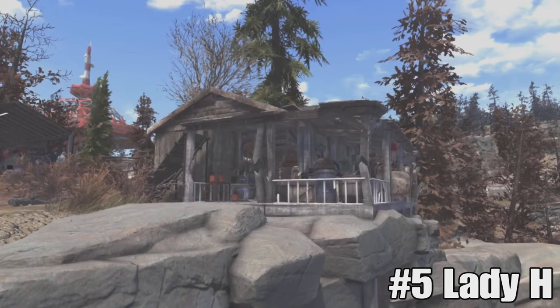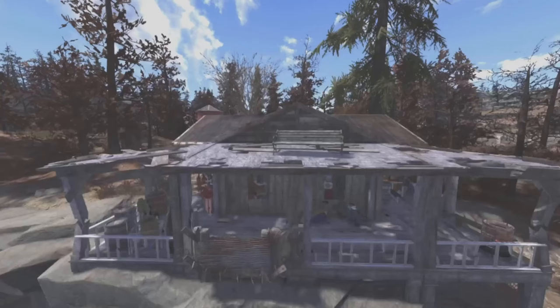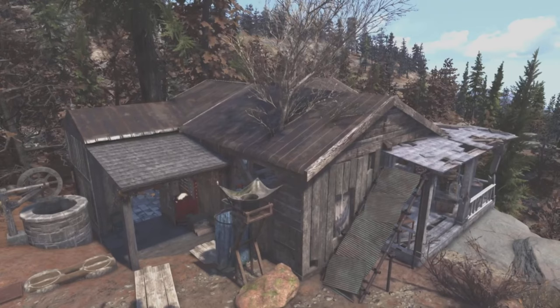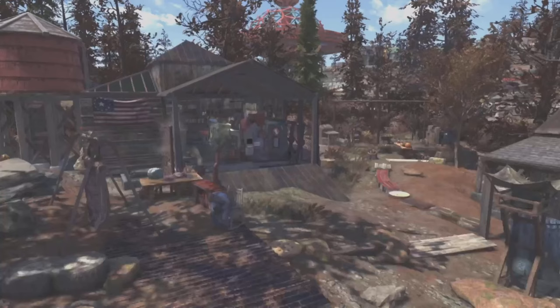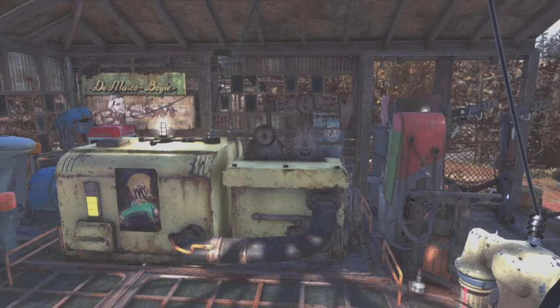Coming in at number 5 this week, we have Lady H with the Everything Camp. Yep, that's right, this camp literally does have, well, everything. The clue's in the bloody name. What Lady H has made here, Mon Petit Fleurs, is quite an intelligent camp actually, especially if you're resource and crafting conscious.